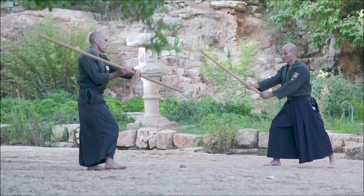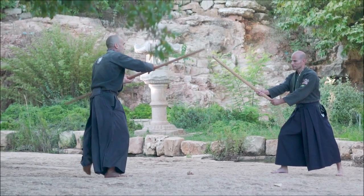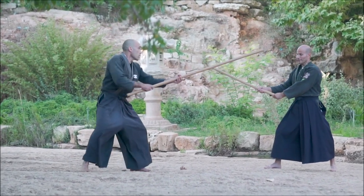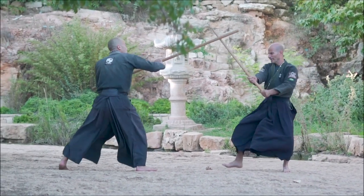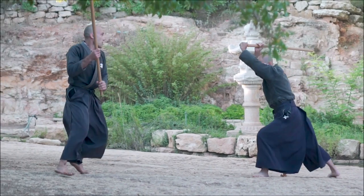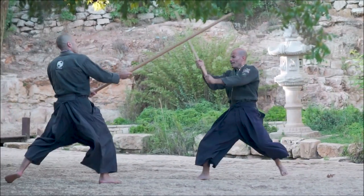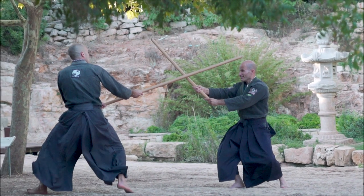We start with Furigata, and after that tsuki is blocked, we go backwards in order to maintain the distance and attack the head. Next we strike his kote from below. He escapes by changing to Dai Jodan and attacks forward as fast as he can. We pivot on our right leg, taking the left leg back while hitting his head.